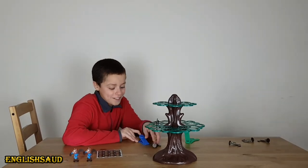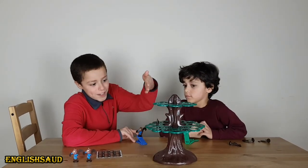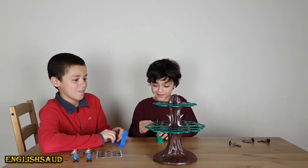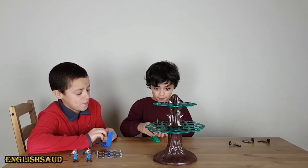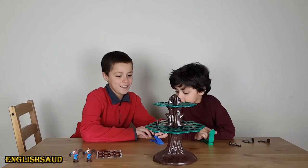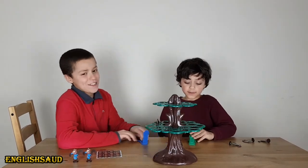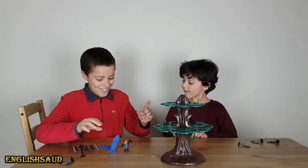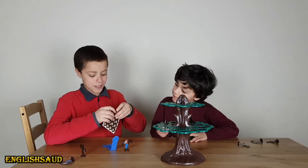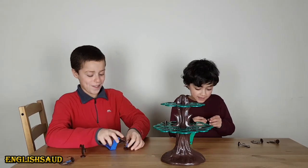I'm gonna do this — you just have to put it here, aim, and then it goes. It's hard. Your turn. I'm gonna do it from your side. Right there. And... ooh, nice shot. I missed. Go and get it. Well done, you got one squirrel, which means you get one acorn! So far Aziz has one acorn and I have one acorn — it's a tie.